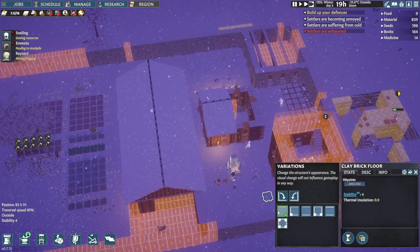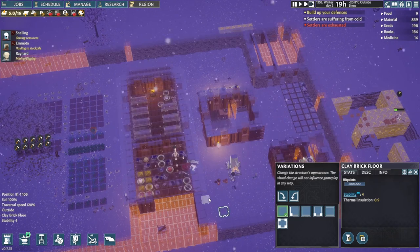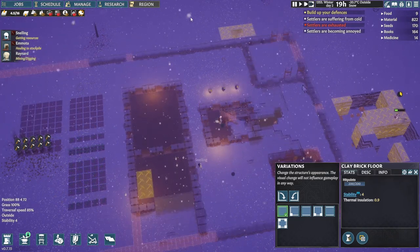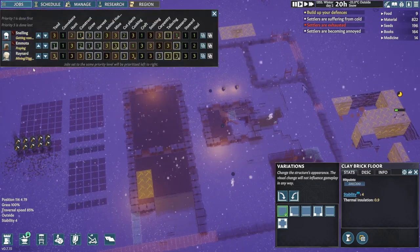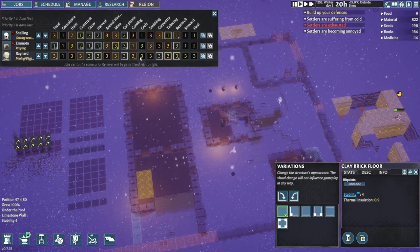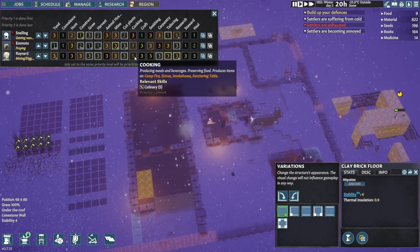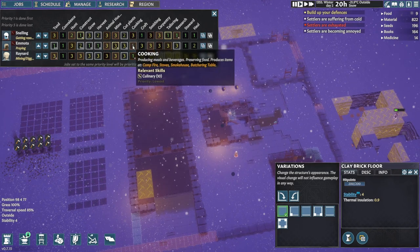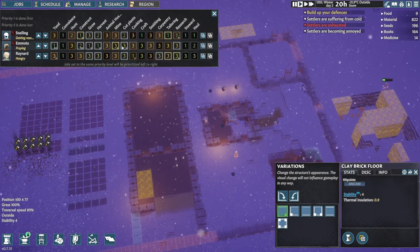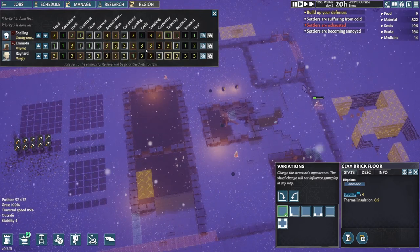Settlers are exhausted. Raynard is a cook — that's brilliant! Let's get him back cooking. Come off the cooking, Emota, and go back to constructing, growing and harvesting. Raynard can be researching... let's get him on hauling. What's his growing like? Not bad. Let's get him on two. What's his mining? Six — eight people.